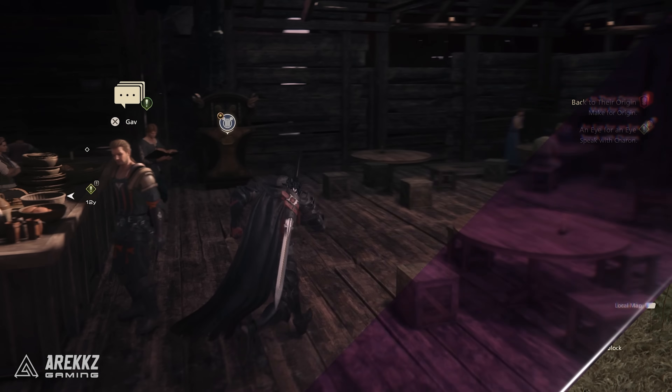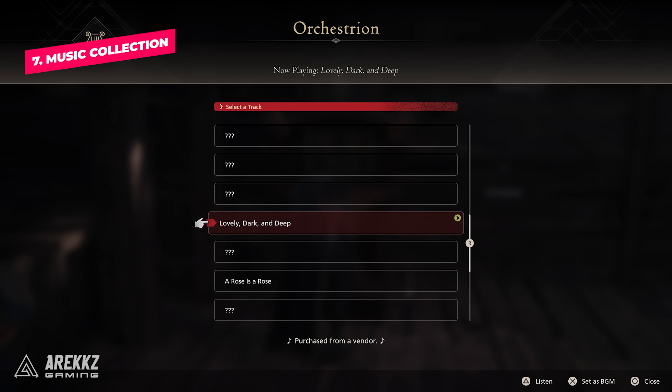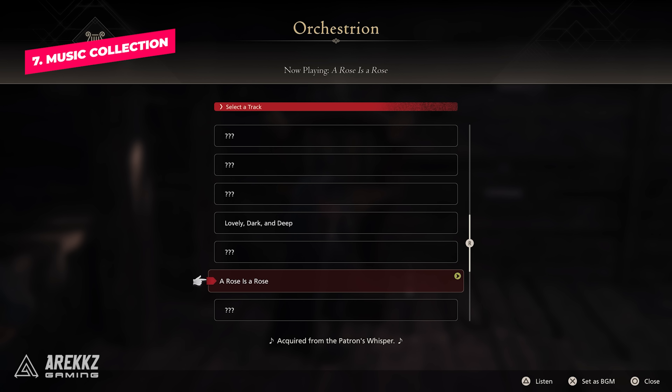Number seven, we have previously spoken about how cool the music is in the game. One of the ways that you can appreciate the great music is by listening to it in the Hideaway. If you go to the music box you can see a full collection of the music that you've picked up or bought from vendors so far in Final Fantasy XVI. There are more out in the open world and in missions, so make sure to fill out your music collection.